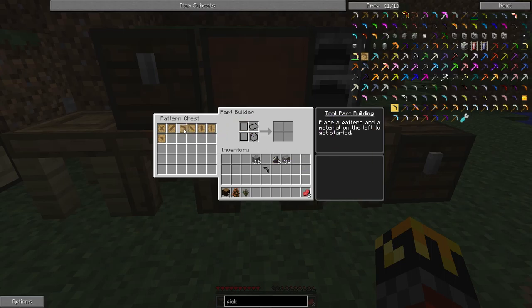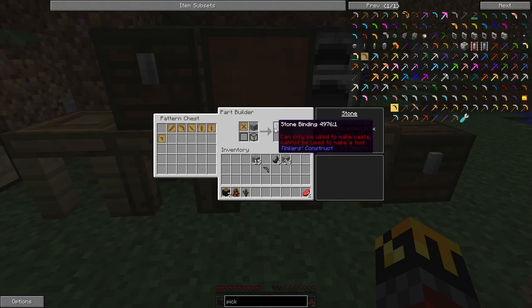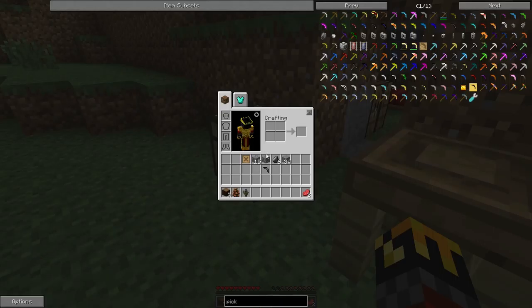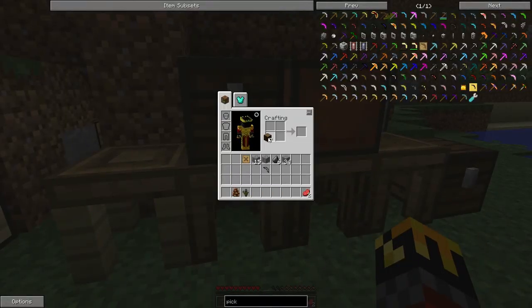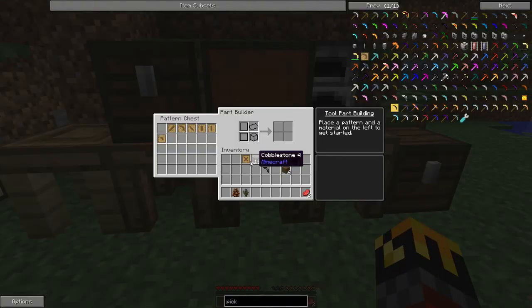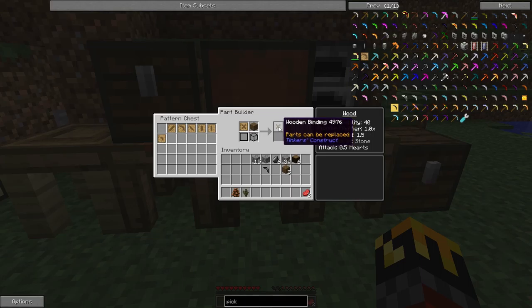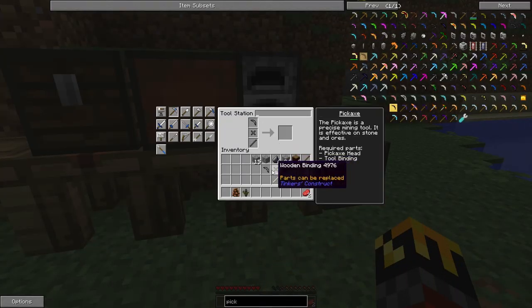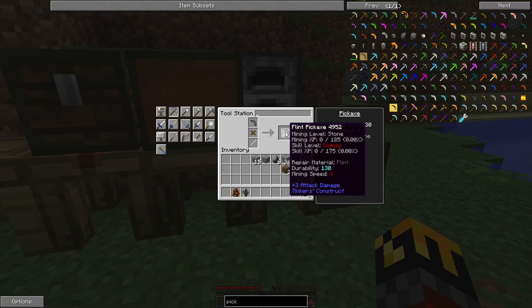Let's figure out the binding — stone, cactus, obsidian. I'll go with wood. Now let me make the pickaxe. I did a little bit of research: flint pickaxe, repair material flint, durability 130, mining speed 4. Now I have a flint pickaxe. Let's see what else I need — I probably need a regular sword too but those stone tools don't do anything.